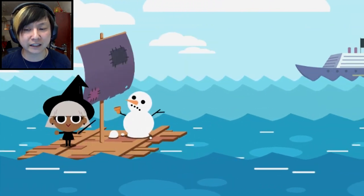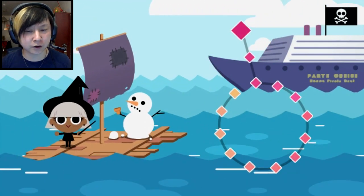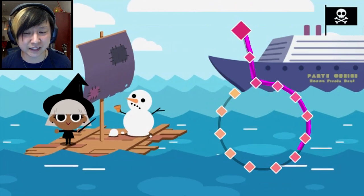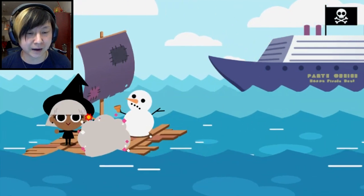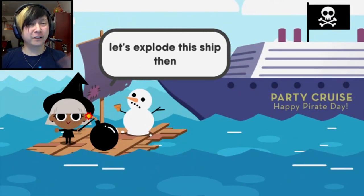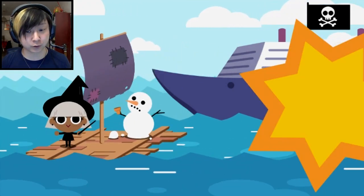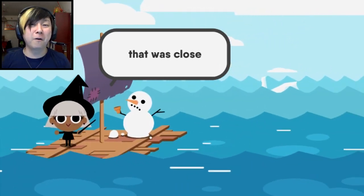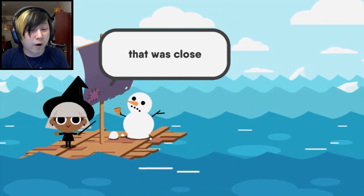"Quick! I need a paddle to row away!" I think I'm mostly in the lines and I've hit every single diamond. This has gotta be a good paddle. Why is it a bomb? Why does this keep happening? Because I'm bad at drawing. "Let's explode this ship then." Okay, that's rather aggressive, but sure. It's not actually a pirate ship - we just murdered a whole bunch of civilians. We killed a mermaid, we ate her, and then we murdered an entire cruise ship of people. What is wrong with us?